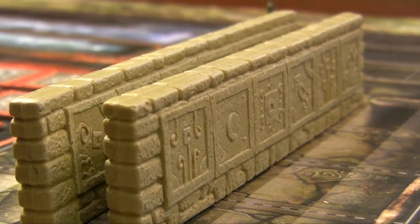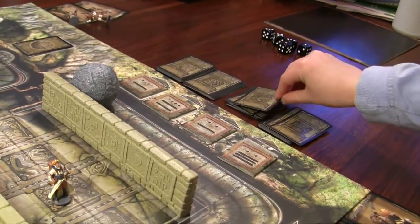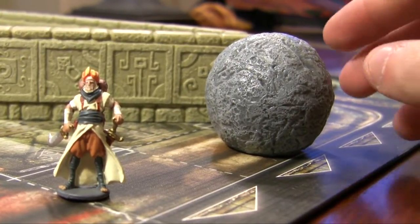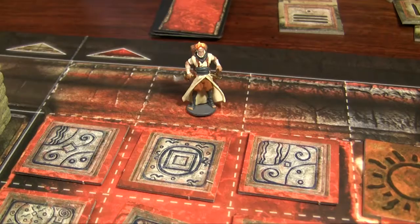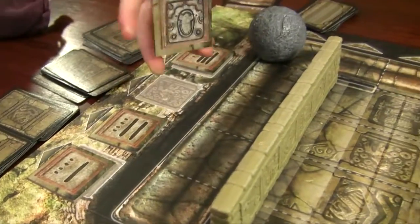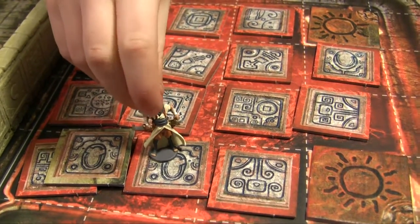Let's talk about the treasures. When the adventurer's in the wall room, you can decide to take a look at one of the traps or you can get a treasure. The next part is the lava pits. Be careful — there are four traps. If the trap matches, your guy steps on there and dies and sinks into the lava.